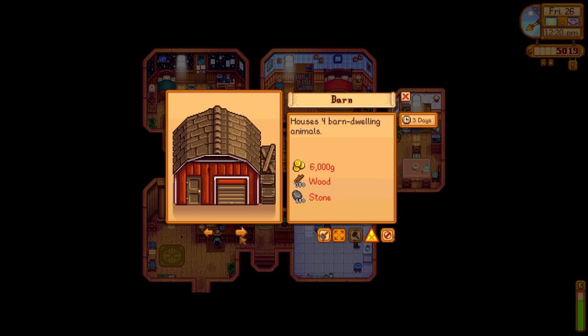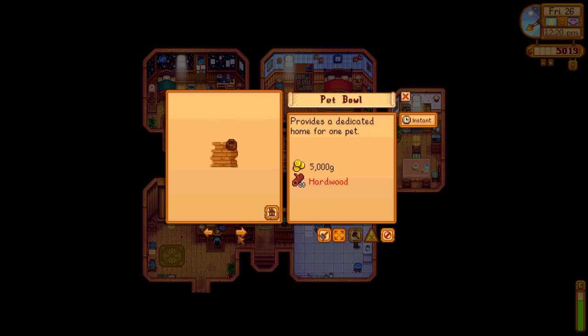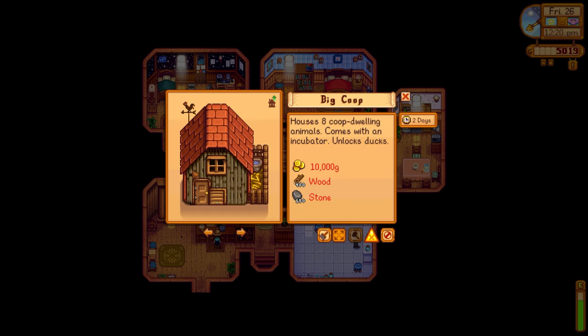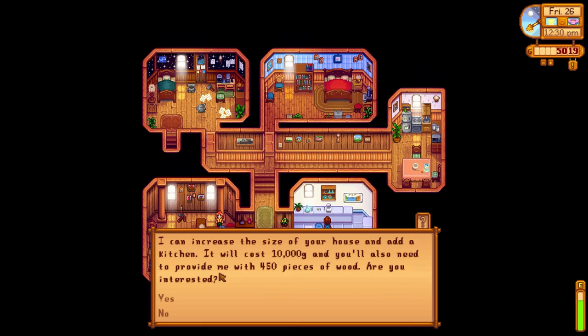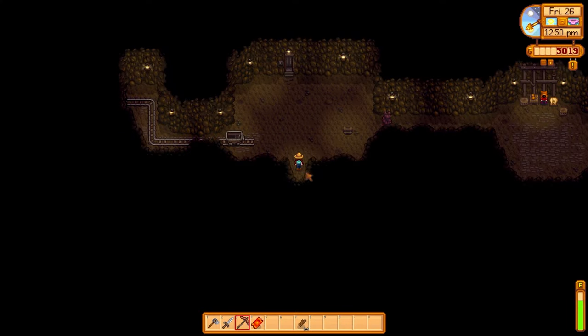Let's take a look at construction costs. 6,000 gold for the barn — we're actually really close to affording that, but we definitely don't have the wood. The pet bowl is 5,000 gold plus some hardwood. The big coop would also be good — we could then get ducks. 10,000 gold, and duck mayonnaise is a good moneymaker. The house upgrade is 10,000 gold and 450 pieces of wood, which would get us our kitchen — we need the kitchen for the community center to make maki rolls and a fried egg. But it's not going to be today.